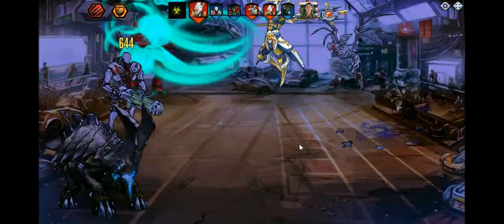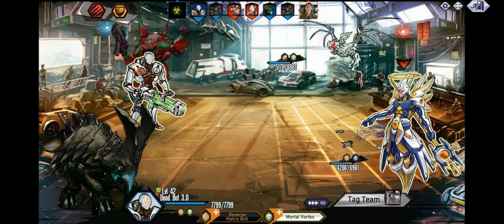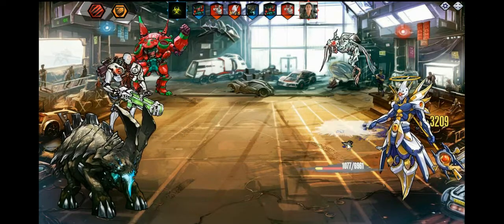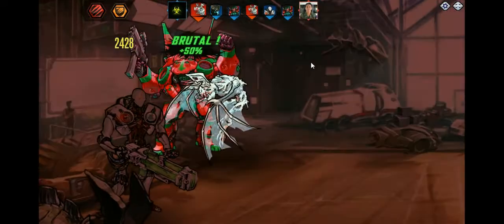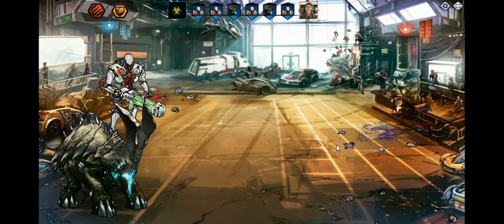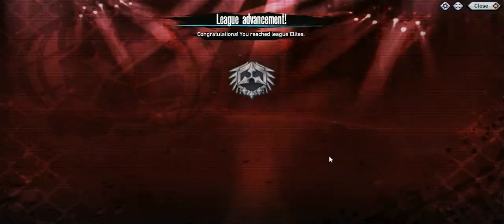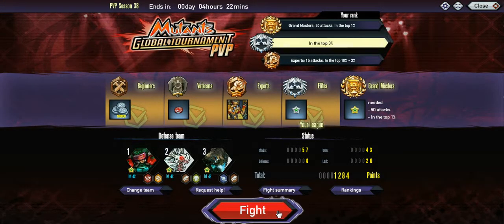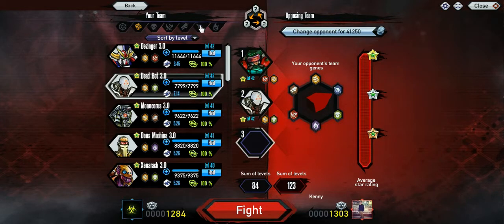Now that I got to silver, I'm guessing it's gonna be 1600 for gold, which is gonna be pretty hard to get. I'm gonna have to win quite a few fights unless we get lucky and beat somebody pretty high up. We actually got silver at 1284 — it's probably like 1280 or something. That's pretty close to 1300, so I'm guessing I have to get to 1600 for gold.